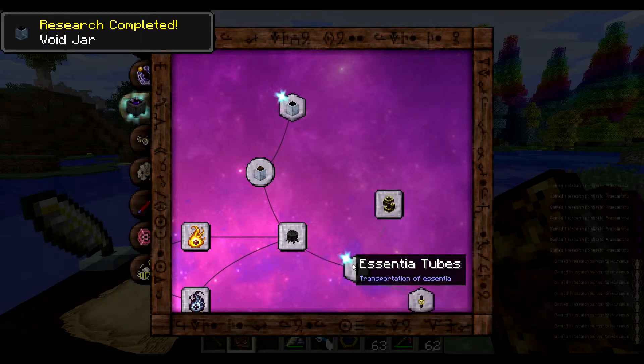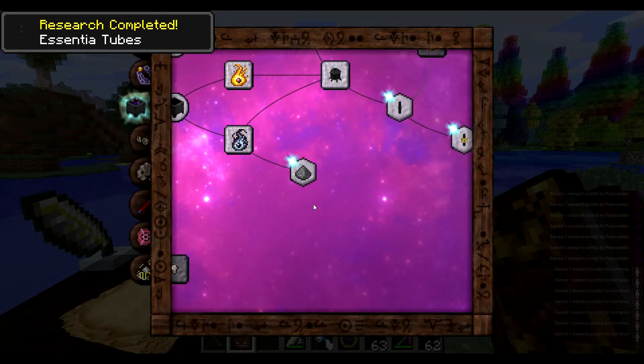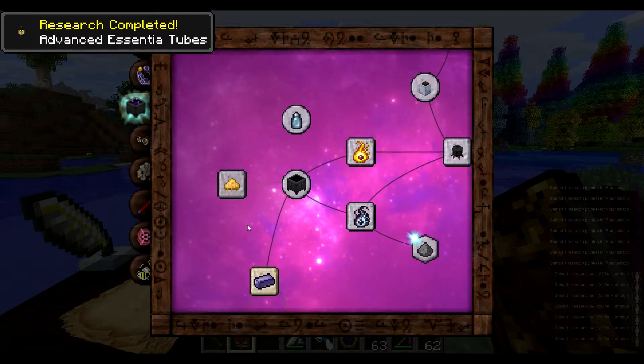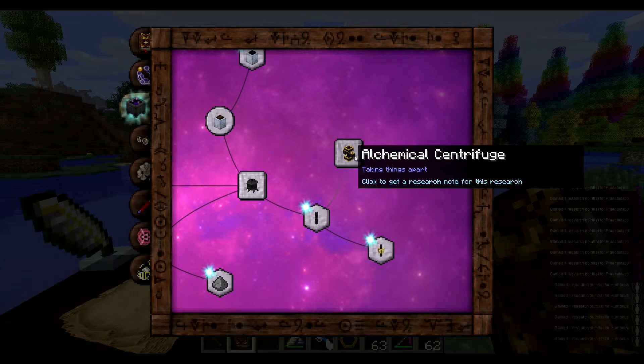I believe this one's a Bible, so that's a good start — this one too. Let's just go through the Bibles and get those out of our way. So let's start with the Alchemical Centrifuge.